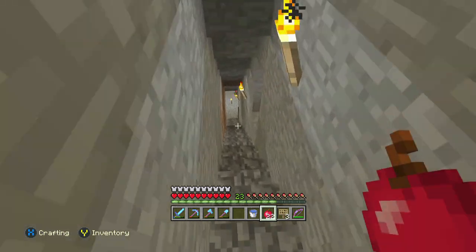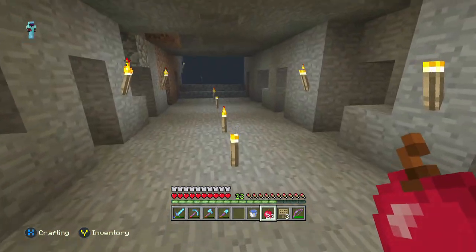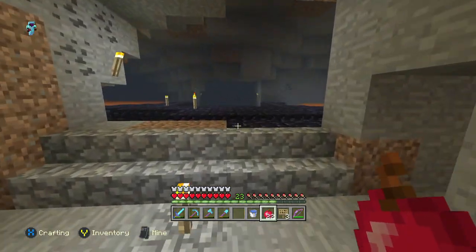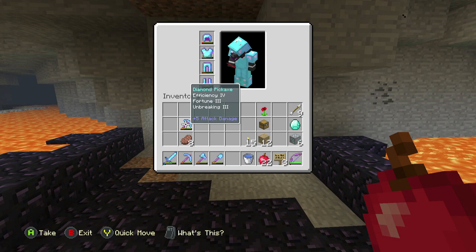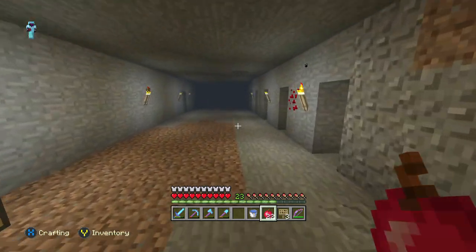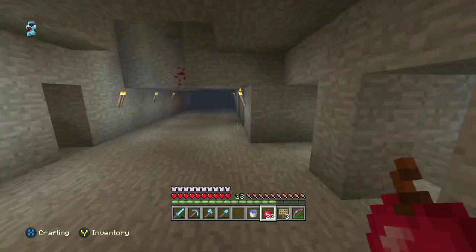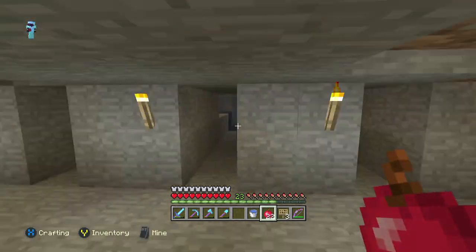Like we always do - every time this happens I do some mining off camera and we go back and pick it up because it's fun getting the diamonds together. After that we'll go ahead and repair our tools. As you guys can see, our fortune pick was completely full when I started and now it's pretty much dead, so we have a bunch of stuff to repair. Hopefully we're gonna have enough to repair it all - I'm probably gonna need to get a whole lot of XP.